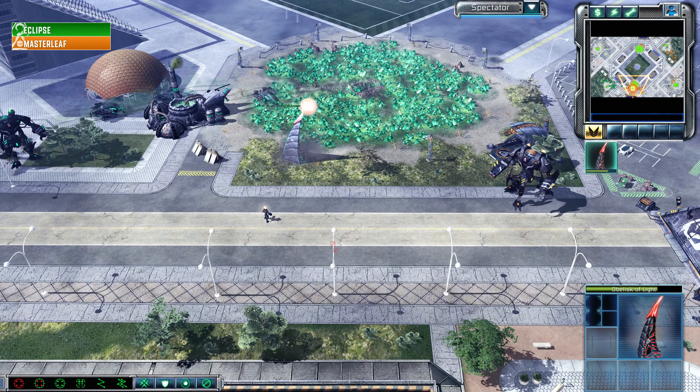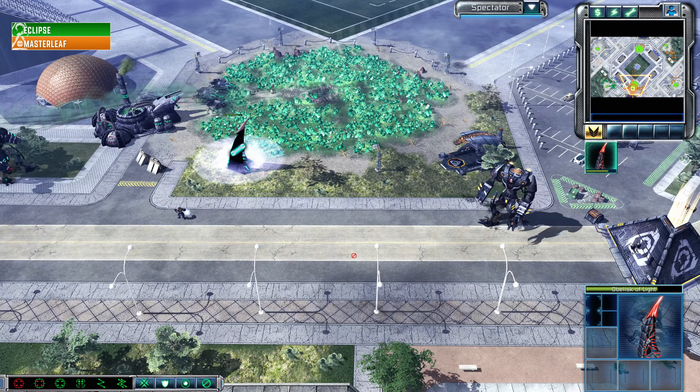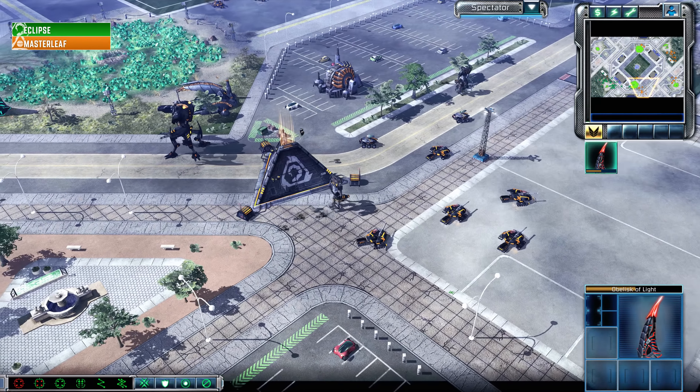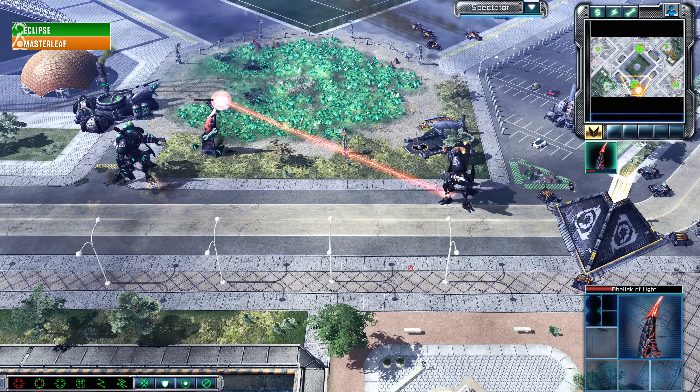It feels like Master Leaf is starting to run away with this game piece by piece, bit by bit. Master Leaf appears to have no Harvesters on his main base, and there's a lot of Blue Tiberium up there as well — one of the players could grab that.